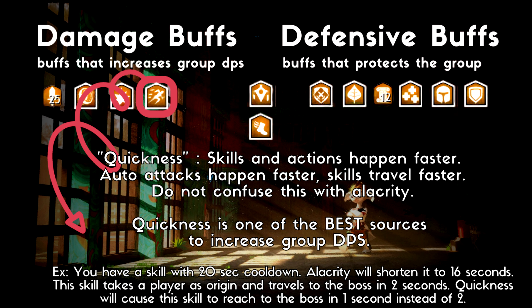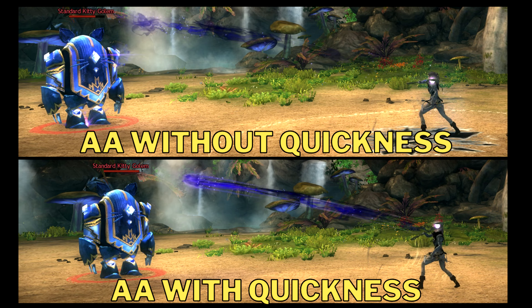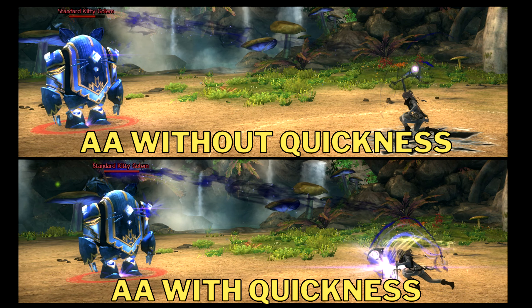Quickness causes your skills and actions to happen faster. This is one of the best buffs that will boost your group DPS. Do not confuse this with Alacrity, because Alacrity shortens the cooldowns. Here you can see the difference between with or without Quickness.